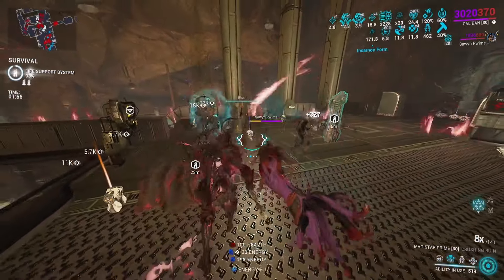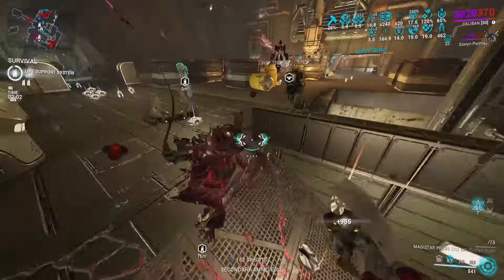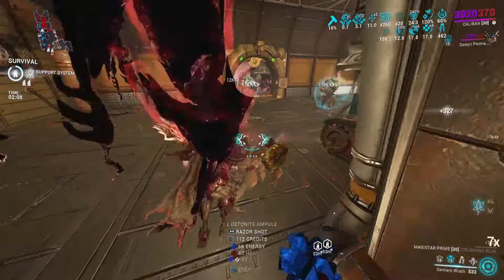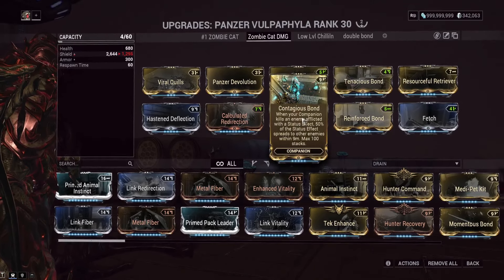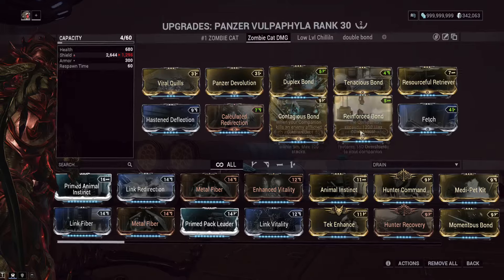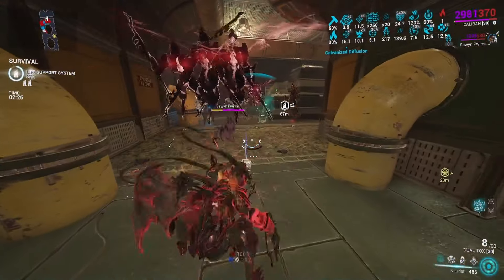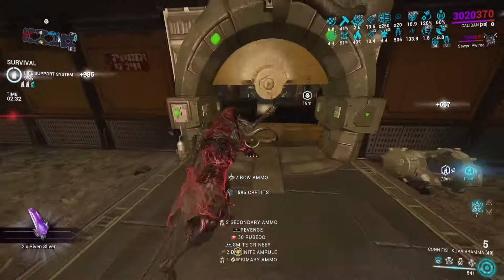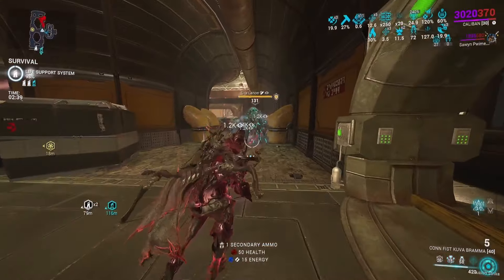Since we have Resource Retriever, Sentinels can't run that mod, which makes the Panzer actually superior to a lot of things because of the doubled loot plus the viral proc. If you don't have the Panzer Volpaphyla, make sure you get one. For the damage build, the main difference is throwing on Contagious Bond and Duplex Bond — Duplex Bond creates an illusion of the cat that also attacks. The claw build just means putting on Assassin's Posture instead of Elusive Posture. We run Elusive Posture because without it the cat goes around slicing enemies instead of doing its viral quills.